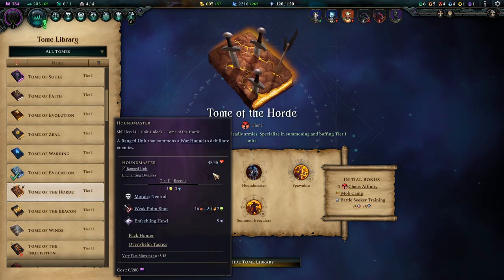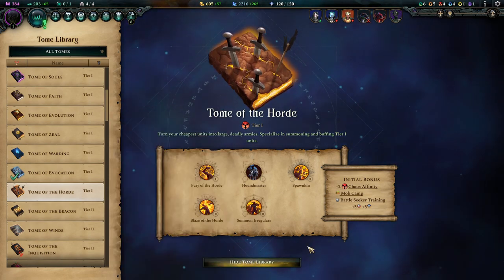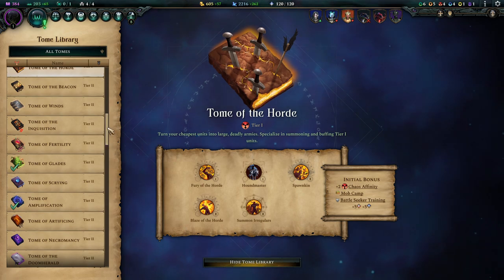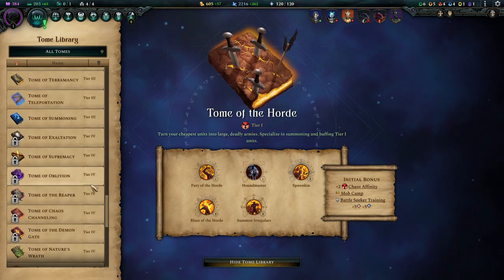The Houndmasters aren't too bad — they also come with a Wolf Mount — but altogether it's a little underwhelming. Pick it up only if you really need that Chaos affinity. Which brings us to Tier 4 tomes.